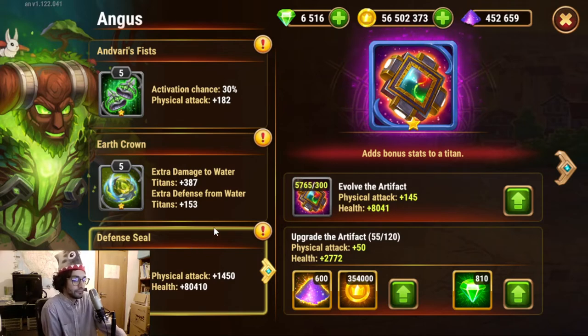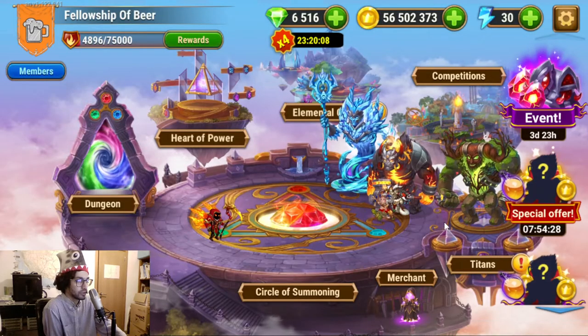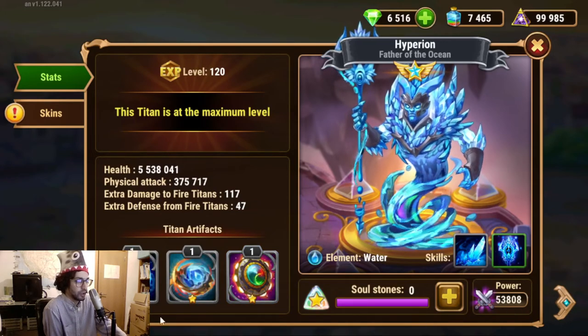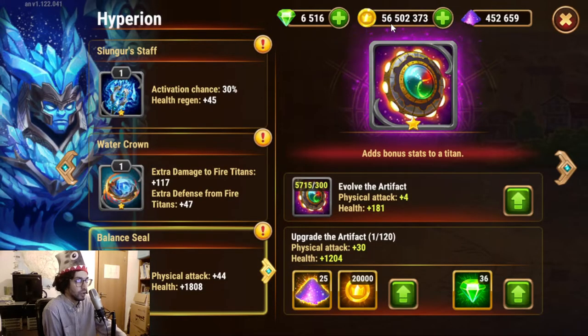My Titan team power was at 230K after jumping 15K from 215. Let's jump to the next one. Actually I want to see how much difference this meant for Angus first. Angus is at 54,000. I think he was around the same power as Hyperion. Hyperion is at 53,808 — let's push that for Hyperion. We already spent some gold, as you can see there. Some gold evaporated, as well as some fairy dust.